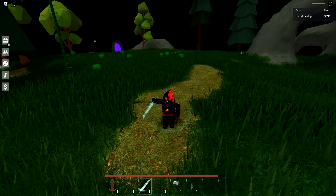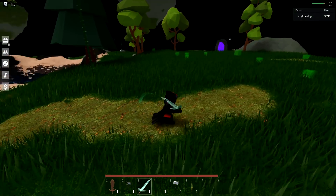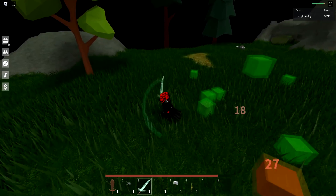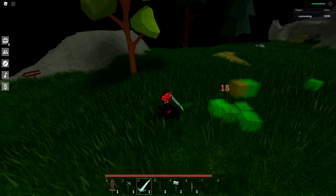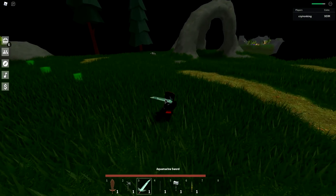Now switching to aquamarine sword - this one's actually two more damage than the war axe and only three more for criticals. These two weapons are almost the same, just slightly better. The thing I do like about the aquamarine is it's actually really easy to make - all you need is some pearls and 200 shards. The war axe actually requires crystallized iron so it takes a bit longer to grind for.